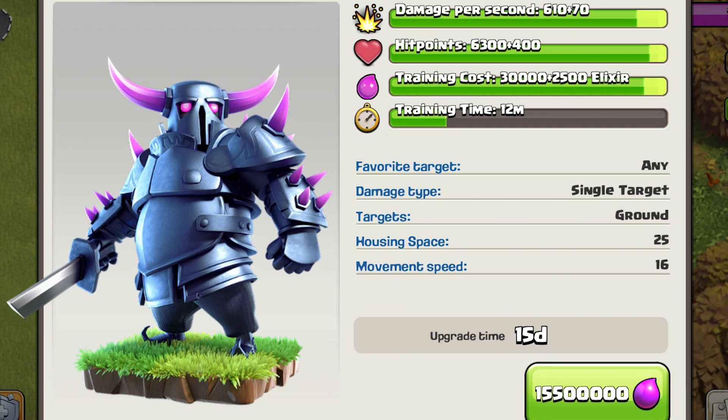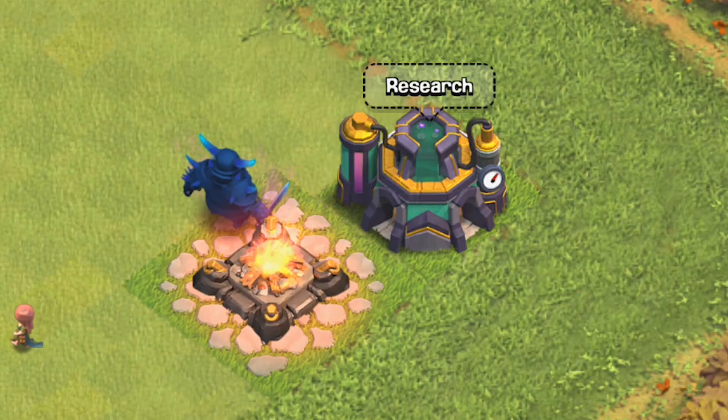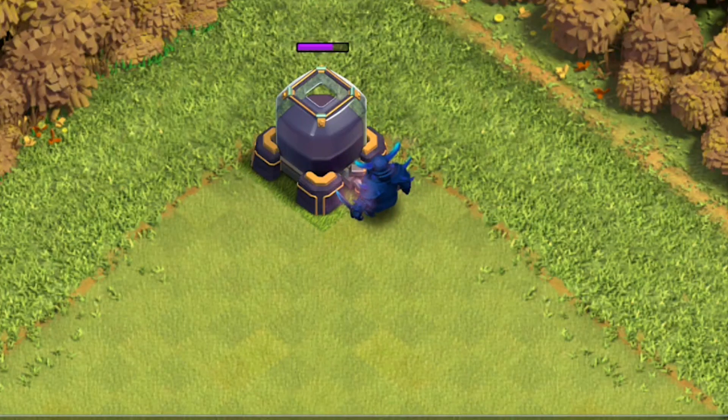Upgrading to the max level 9, which requires Town Hall 13, Laboratory level 11, takes 15 days, and costs 15.5 million elixir. At level 9, the PEKKA's armor appears as a darker shade of blue and the horns also change to a dark blue color.